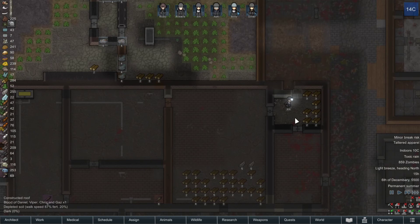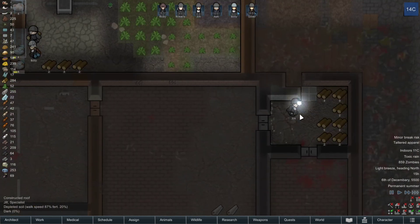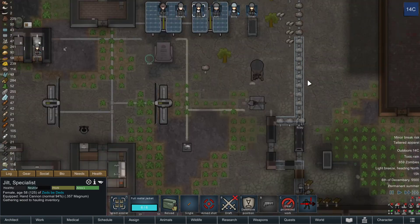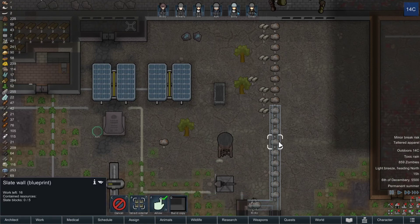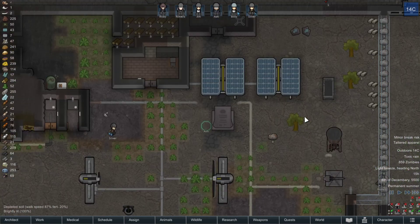We'll get Jill to haul some of this wood back. Everything's going good. More steel — nothing under the wall. We did put part of that wall in ourselves, didn't we? I don't think we have enough slate for all of this, but we'll go for it anyway.